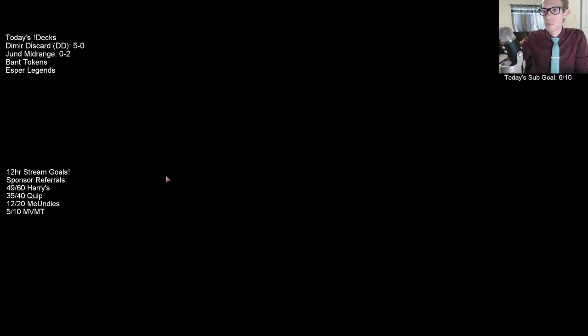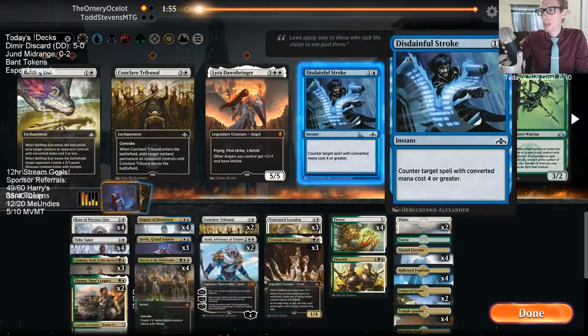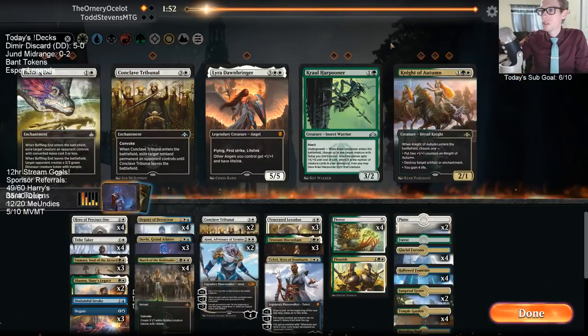The opponent's playing Esper Control — that's the name of it. Esper refers to the colors of the deck: white, blue, and black. And it is a control deck.